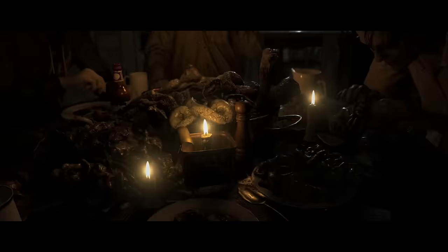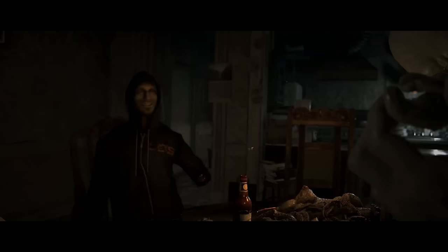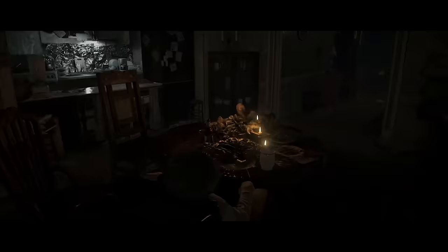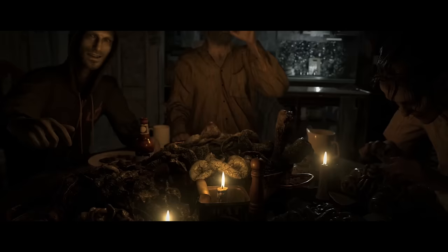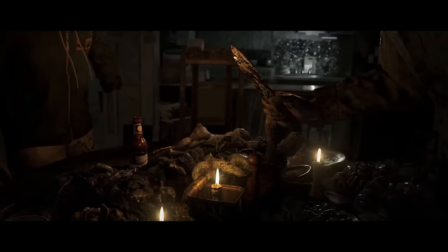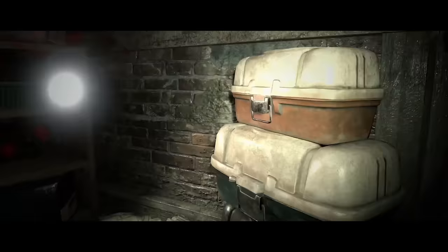The next thing Ethan knows, he wakes up at the family's kitchen table with his hand helpfully reattached. It's time to meet his new in-laws from hell: besides the man of the house Jack, there's his psychotic wife Marguerite, their even more sadistic son Lucas, and the family's catatonic grandma who just kind of hangs out. The theme for tonight's dinner is Texas Chainsaw Massacre, and they're enjoying a nice home-cooked meal of human intestines. Jack even plays 'here comes the airplane' with a knife until they're interrupted by a visit from the local authorities — giving Ethan a chance to escape, but it isn't long before Jack returns chasing him with a shovel, crashing through walls like the Kool-Aid Man turned cannibal.